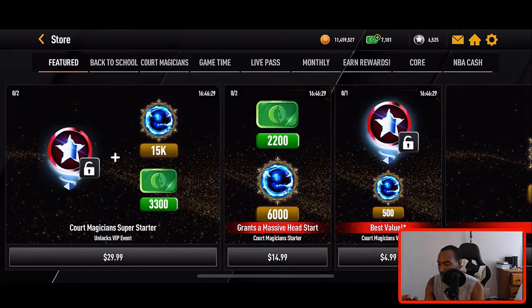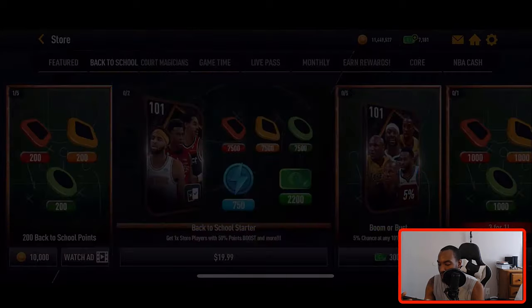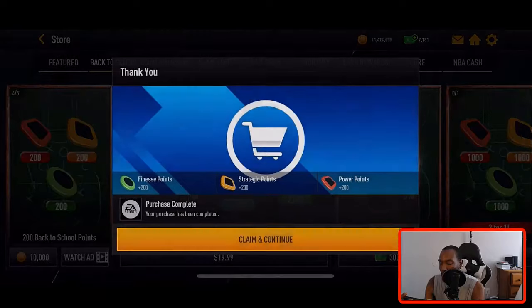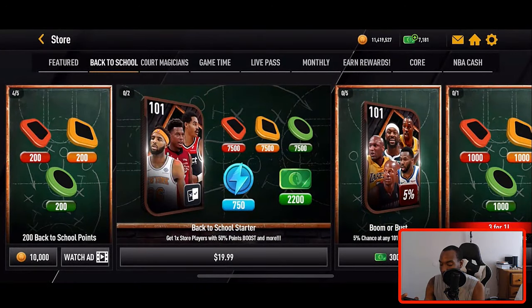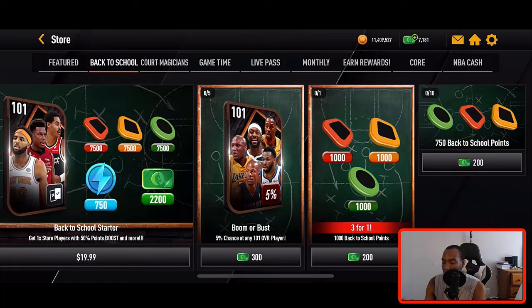To get the 107 Kevin Durant grandmaster, you put in all six 105 overalls. The store is also very important — you can save coins and watch ads to get 200 points per day. Over 12 days that's 2400 total points, which is enough for an additional 96 overall you'll need for the sets. Just buy the coin packs — stay away from the cash packs, you don't need them.